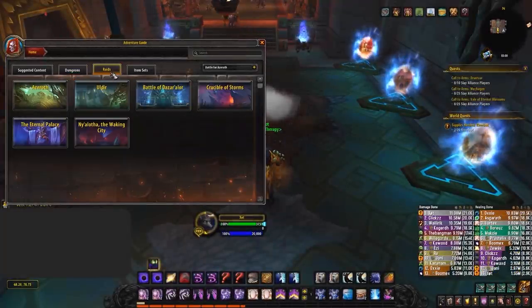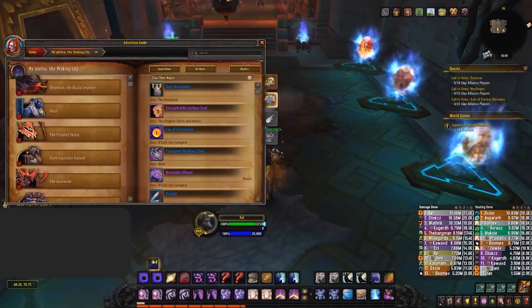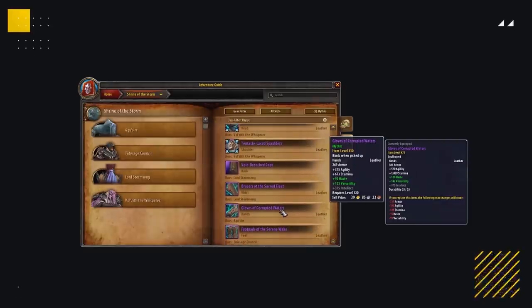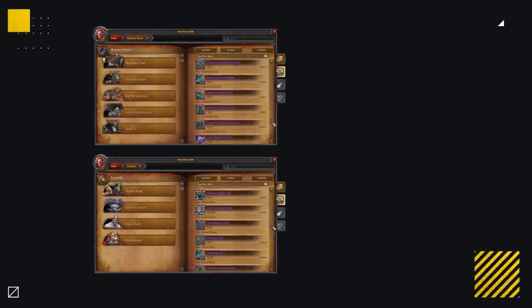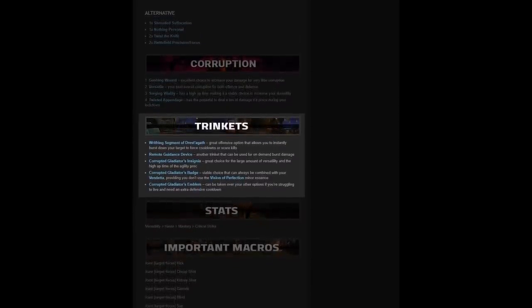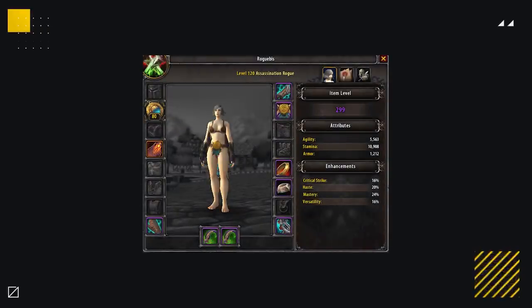Using our rogue example, we're going to be utilizing the in-game dungeon guide to find high versatility and haste pieces we can target farm from Mythic Plus. Remember, you want to be doing the dungeon on a 14 or above as this will net you 465 baseline gear. Going through each dungeon and the raid on heroic using the journal, the highest versatility and haste pieces I'm aiming to target are: the Gloves of Corrupted Waters from Shrine of the Storm, the Belt of Gleaming Determination, Soul Render's Fangs, and the Seal of the Regal Loa all from Atal'Dazar, Sea Dog's Cuffs from Freehold, and the Thornwoven Band from Waycrest Manor. The recommended trinkets also include a Remote Guidance Device which drops from Mechagon Junkyard.